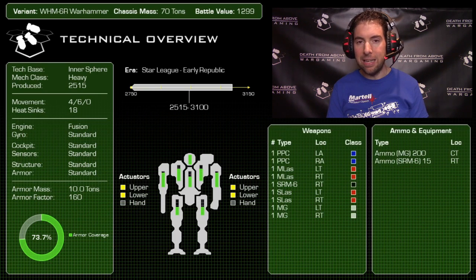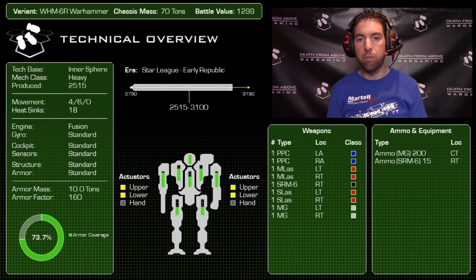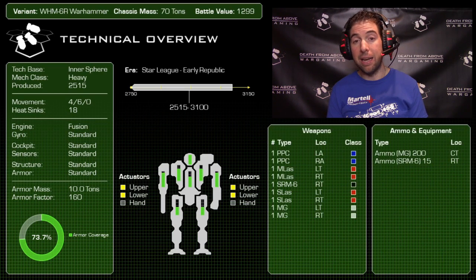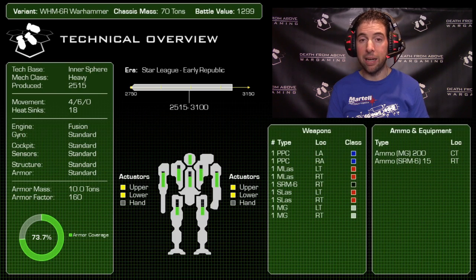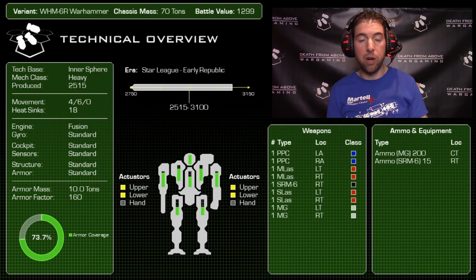Looking at tech specs: it moves 4/6, has no jump capability — pretty respectable for a heavy mech. It has 18 heat sinks; other tech is pretty standard — fusion engine, no ferro-fibrous, no endo-steel. Again, this is a Succession Wars era chassis primarily, so it has that level of tech. Armor clocks in at 10 tons, which is 160 points, right around 73% coverage — fairly standard for stock mechs of this time.